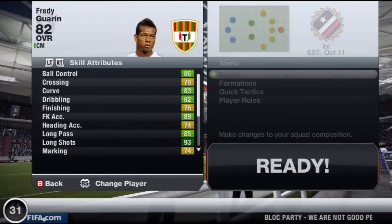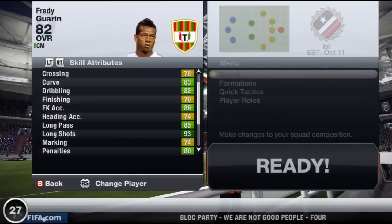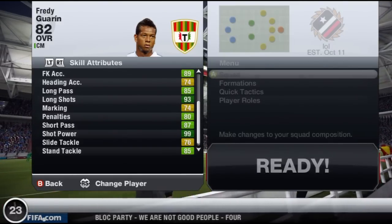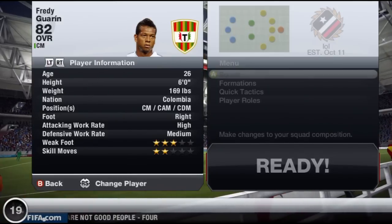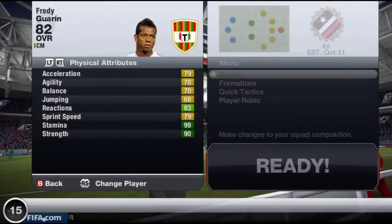In the centre mid, here are his in-game stats — some brilliant all-round in-game stats, a mix of green, dark green and yellow. Standout there is 93 long shots and 99 shot power, which is insane. He has 3-star weak foot and 2-star skills, which is not the best — that is disappointing.